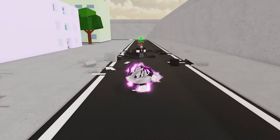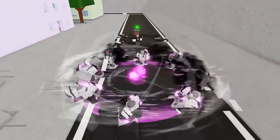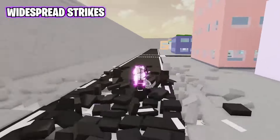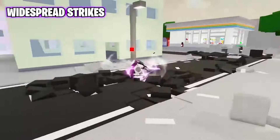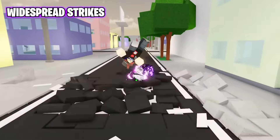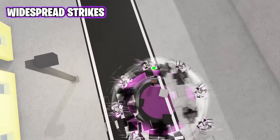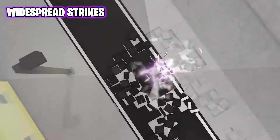You also have new abilities in this mode. There are only two for now, so we'll start with the first one: Widespread Strikes. Make sure you get your opponent within that circle to hit them. And yes, there is a black flash finisher if you last hit the opponent with this move. This is honestly sick.